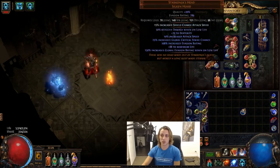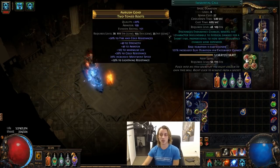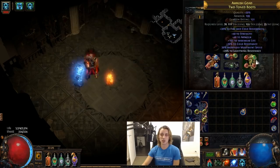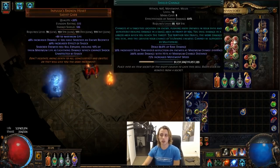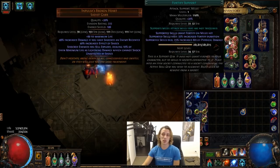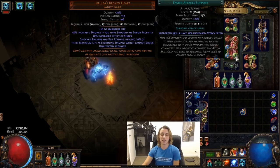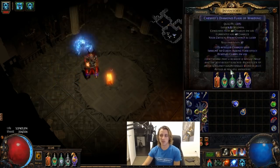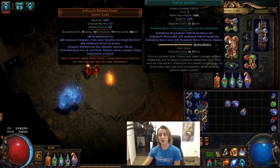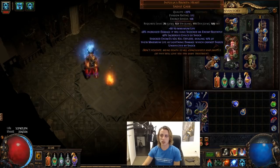Blood Rage over here, Lightning Golem up here, and Protector just for some extra attack speed. Boots have Immortal Call, Increased Duration, Cast when Damage Taken, and Vile Haste. The main Shield Charge setup I was running with is Shield Charge, Fortify, Elemental Damage with Attacks, Increased Area, Crit Strikes, and Faster Attacks. If I only had a 5-link, I'd probably be dropping Increased Area or Crit Strikes, or if you're really ballsy, you could drop Fortify. Otherwise I think the rest are just too nice.